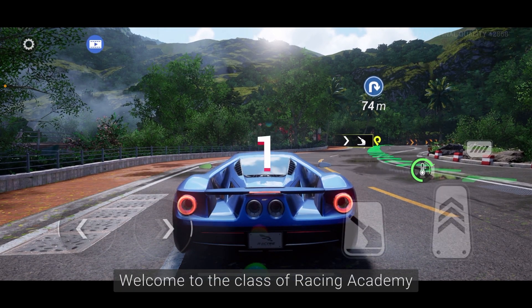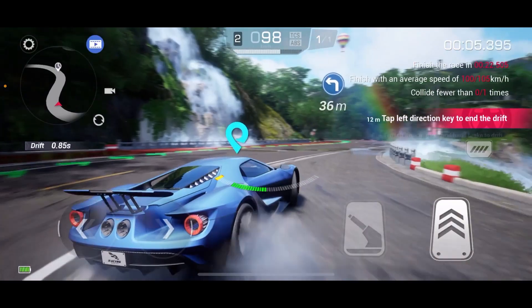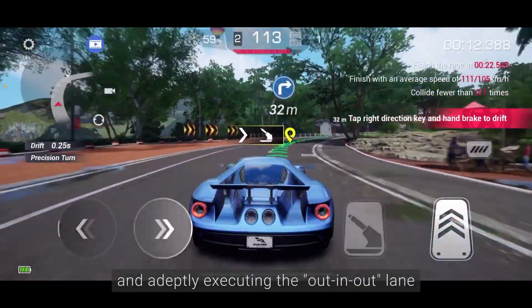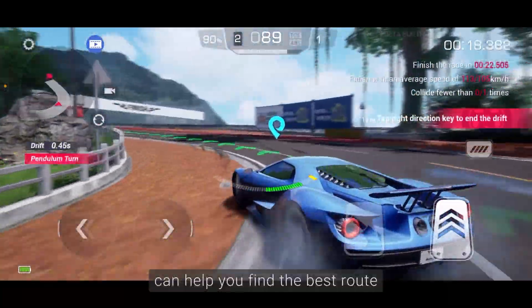Welcome to the class of Racing Academy. In this stage, you'll drive the Ford GT on the reverse Bayouin Mountain track. The difficulty of this stage lies in memorizing the track carefully and adeptly executing the out-and-out lane. As in most cases, looking at the mini-map in the top left corner can help you find the best route.